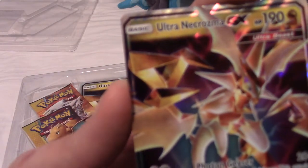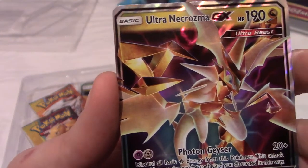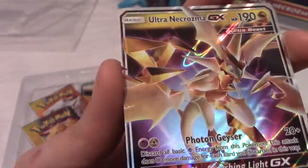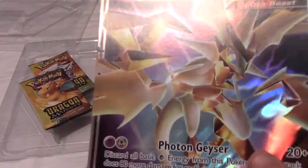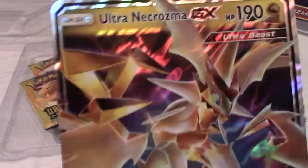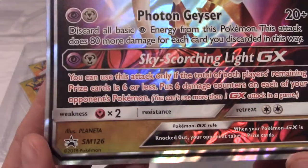As you can see in front of us, we have the Ultra Necrozma GX card. It's very shiny — it's a really nice GX. Ultra Necrozma is such a cool design as well. I've still not got that far in Ultra Sun and Moon; I keep saying I need to go back to it and I think I've been saying that for about a year now. And there's the enlarged card if you want to see it in a little bit more detail.